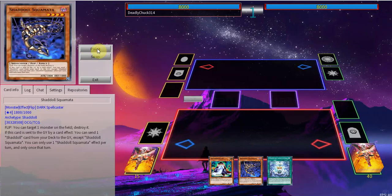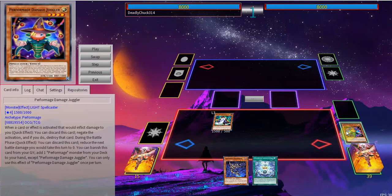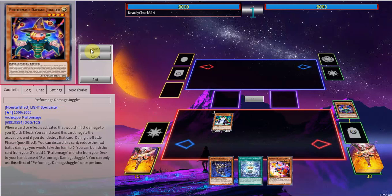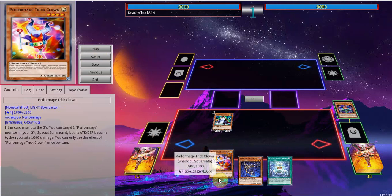It can also be any of your Performage engine pieces. We're going to use Mathematician, dumping Damage Juggler — not Trick Clown — Damage Juggler. Then we'll have Damage Juggler search the Trick Clown. Fusion spell plus Schemata plus Trick Clown — this should seem familiar.